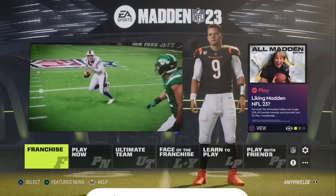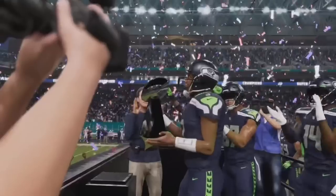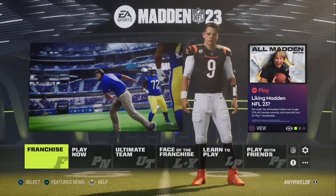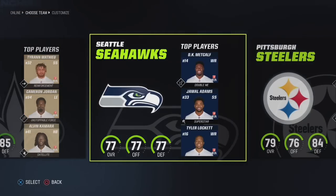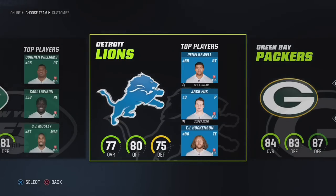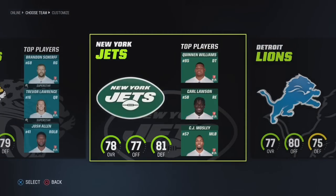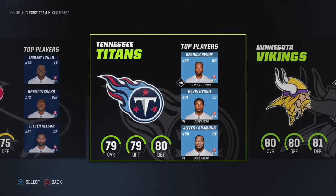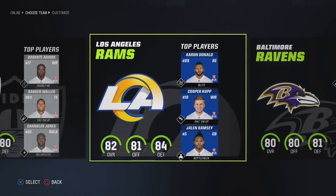I recognize that people enjoy playing franchise mode in different ways, so today we're going to go over how to have fun in a realistic franchise, an unrealistic franchise, and a sim-style franchise. Before you start your franchise, you have to pick a team, and obviously this is a very important part. You can never go wrong with picking your favorite team, or you can try to figure out a team who's rebuilding and doesn't have a franchise quarterback yet, a bad team who does have a quarterback established, a middle-of-the-pack team, or even one of the best teams in the league.